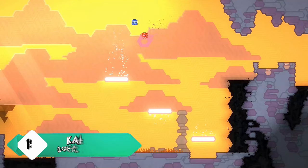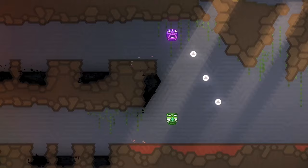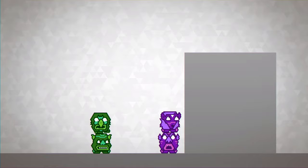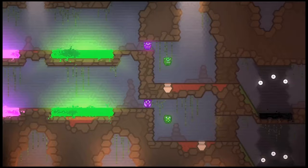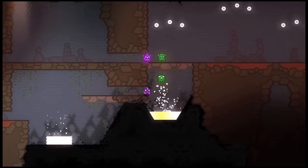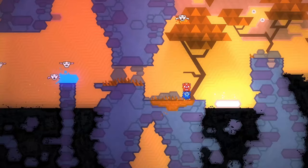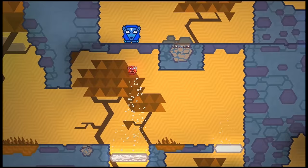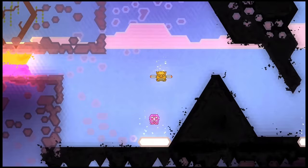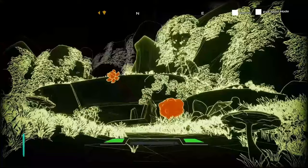To start this list off, I have an often overlooked first party Xbox game especially when it comes to cooperative experiences, and that is Kalimba. Kalimba is a really interesting puzzle platformer where you take these different colored totem poles and complete various puzzles. It's fun by yourself but insanely fun when you play cooperatively with a friend. You're going to have to learn to work as a team to solve puzzles that get pretty complex the later you get into the game.